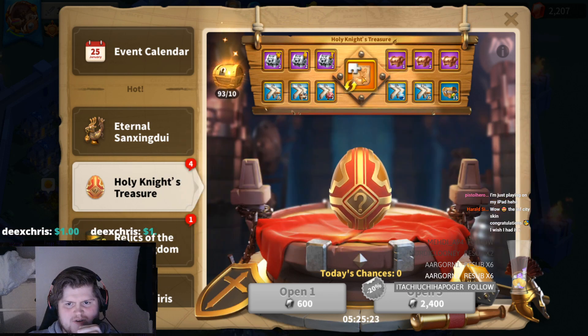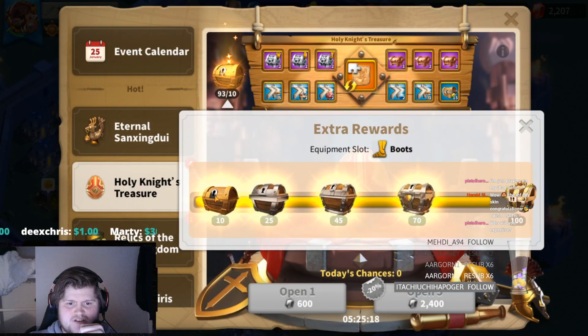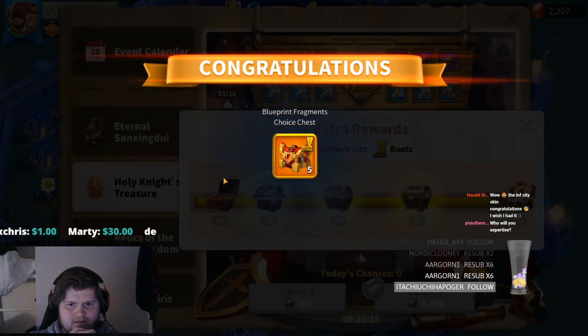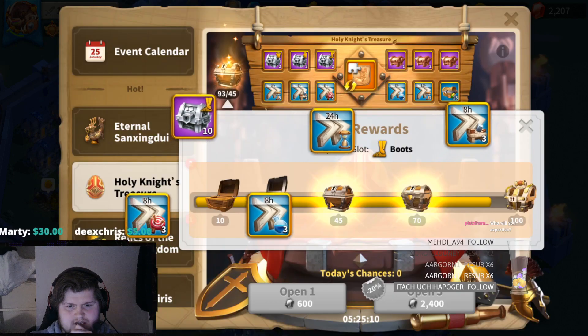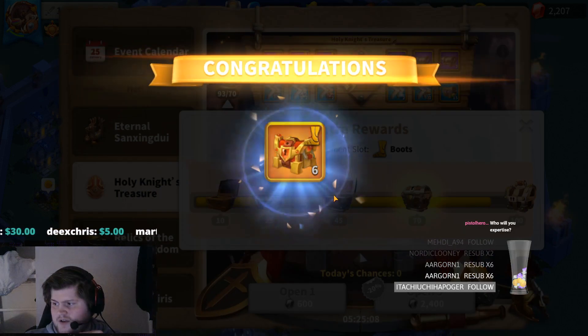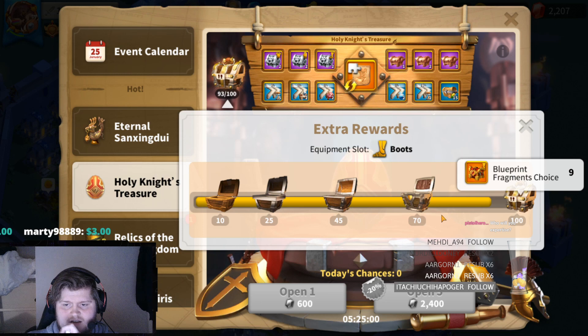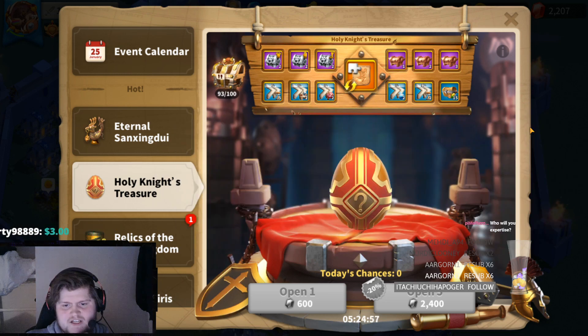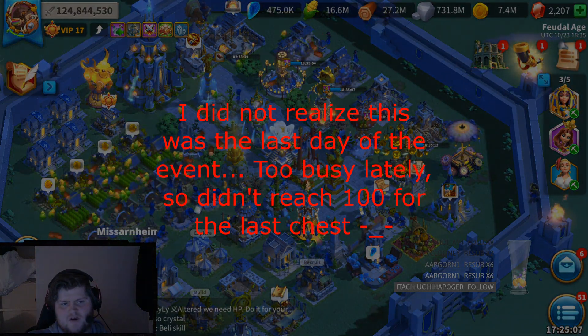So how many have we gotten total? We've gotten 11 legendary blueprints, which is not great — plus five speedups, another six, and then those nine at the end with tons of mats. So far we've gotten 22 legendary equipment pieces total, which is not great, but hopefully it will be enough with the ones I buy from the KvK shop.